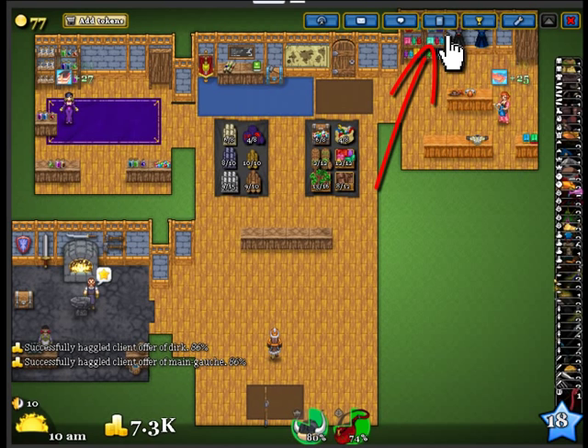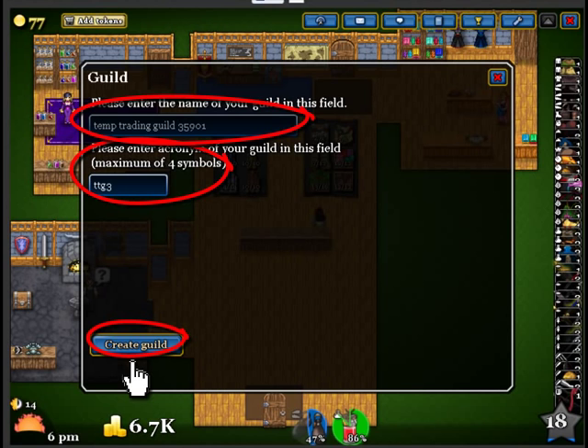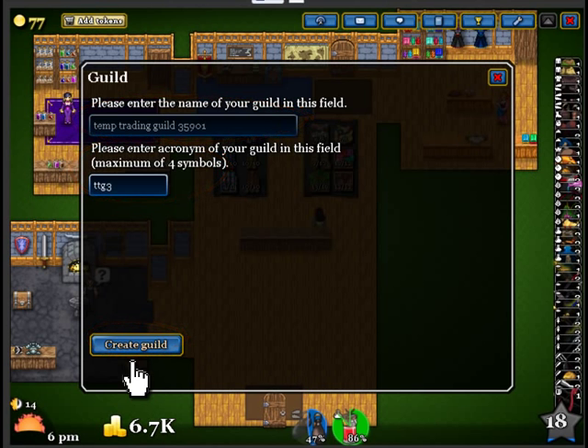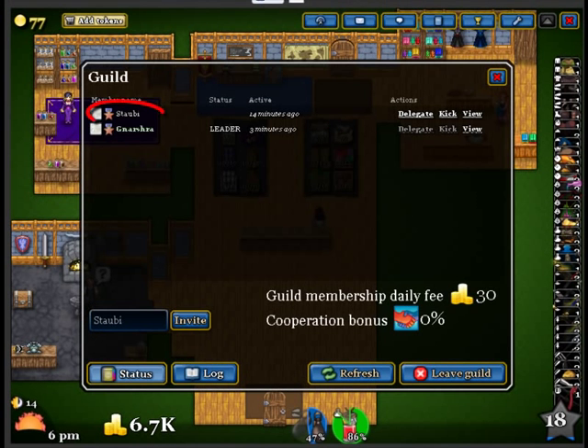Go ahead and click on the guild button at the top of the screen. Next, fill in a temporary name for your guild and click Create Guild. The guild status screen will now pop up, and you can see that you are the only one in the guild. We need to fix that, so type in the name of your trading partner and click Invite to invite them into this temporary guild. Once your partner joins the guild, it's time to trade the points.